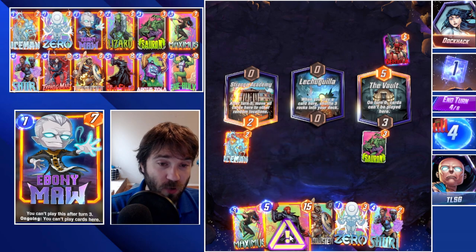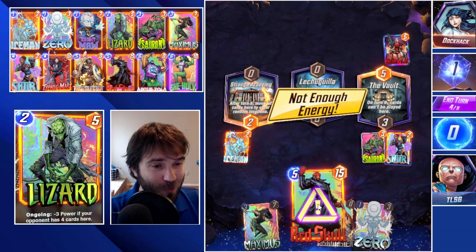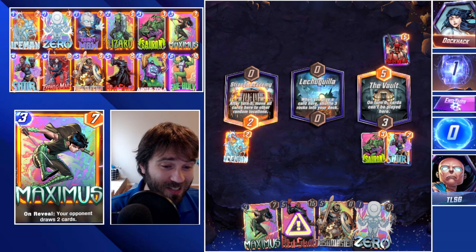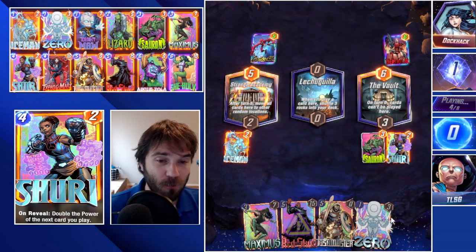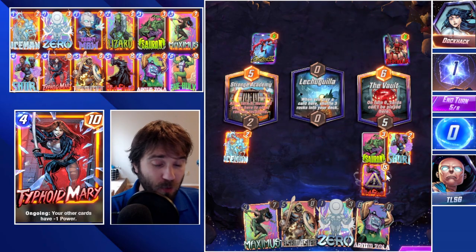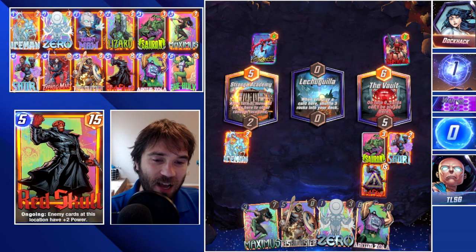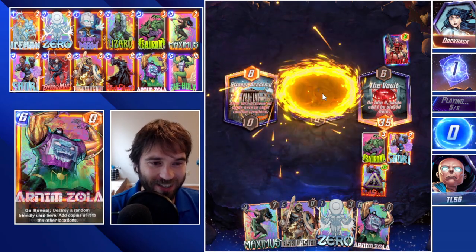We do get the Shuri into the Red Skull, which is massive — the most ideal play line we could get. Now he's 30 power, but sometimes that 8 power he gives the opponent is enough to swing a location. With this example we have it locked behind the Vault location, but it is a possibility they can overpower the 30 power Red Skull. Without the ability though, it makes it that much more difficult. We do have the Shuri, we draw into Arnim Zola, but we're going to go the Red Skull into Taskmaster into dropping a zero onto the board. I would snap, but I want to let this one play out to showcase Sauron.